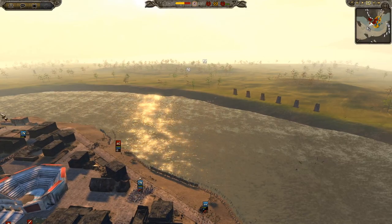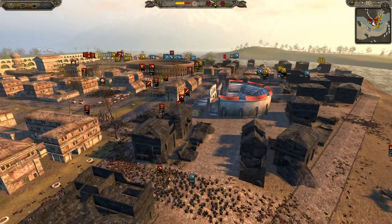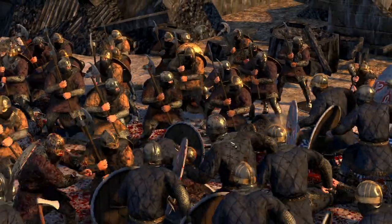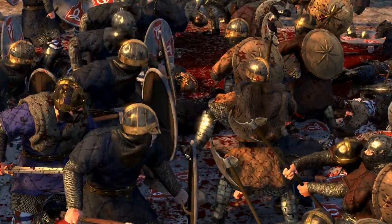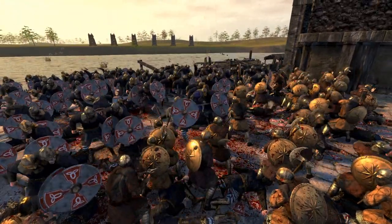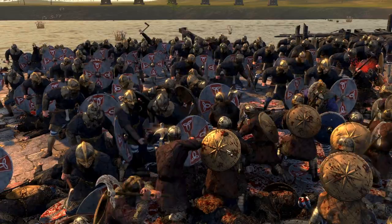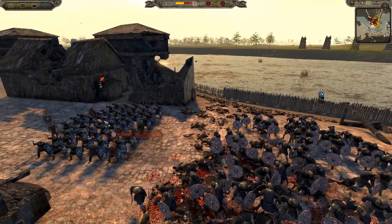Over here you can see the Vikings are basically finished - they did a good job putting in a lot of distraction. We're now making a push but having a hard time. Viking numbers are looking pretty even again - that's the problem. The general is in with his heavily armoured unit, which looks very Viking-like. Everyone's got a uniform shield - I feel like if you were part of a warlord's warband you'd all have the same sort of shield.